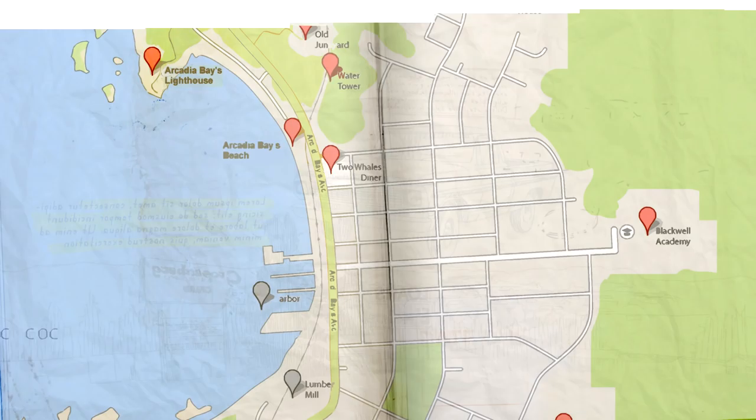Speaking of last time, I missed something interesting. The game gives you photos of all the places Nathan goes in the GPS coordinates, even the places only he goes. So we have a photo of his house, a wooded area he visits, and the mysterious yellow location from the last video, which turns out to be a gas station. Now we know.